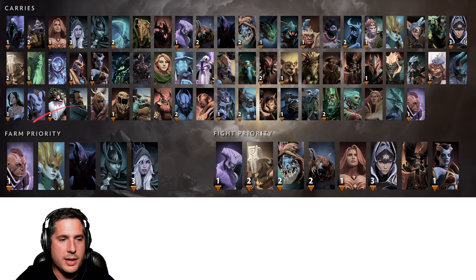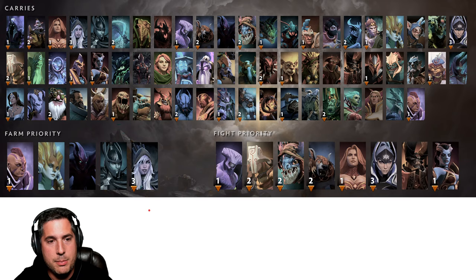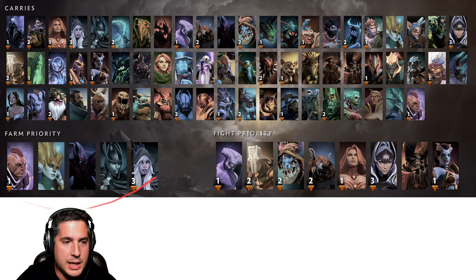Drow Ranger can very easily get bullied in the early game. PA's the same. Spectre is known as being one of the hardest carries in the game, yet needs to be babysat in the safe lane. These heroes need the farm — they're not going after kills.